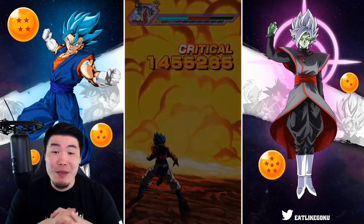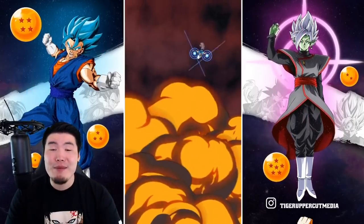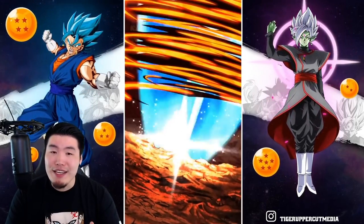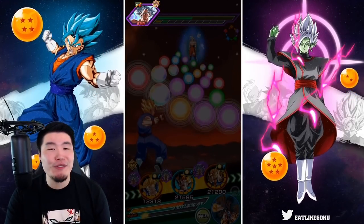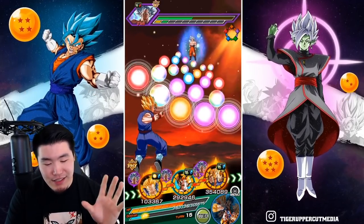This was the max link level rainbow showcase for Spirit Bomb Absorbed Goku. Let me know in the comments down below what you guys think about him — did he impress you? Did he live up to your expectations? Or were you expecting a little bit more? Keep in mind he is a year old now, so you gotta cut him just a little bit of slack.